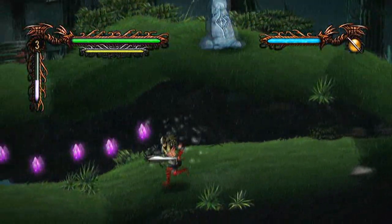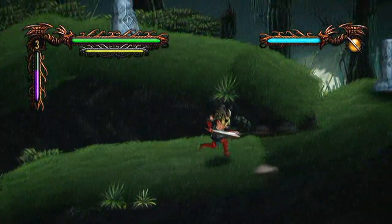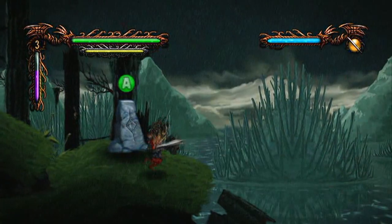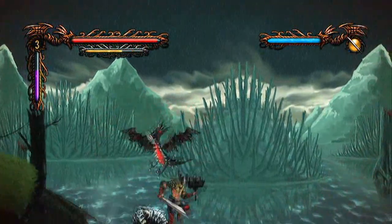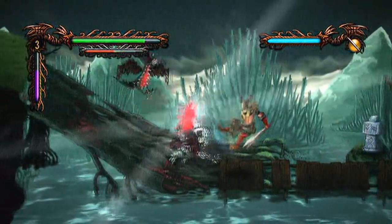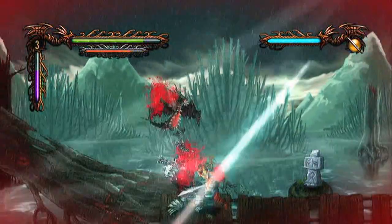You get to battle quite a few different creatures. You've got four different spells: one for refilling health, one for stamina, one for a double attack power, and one for a lightning spell. You get three fighting stances which affect how much damage and how much stamina each attack uses. It's a pretty challenging combat system — it's not just a button smasher.